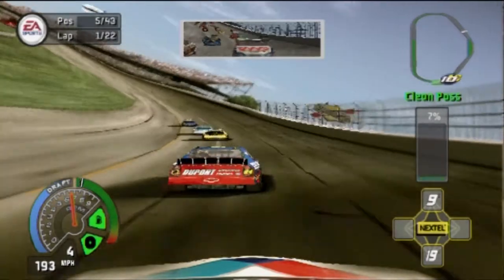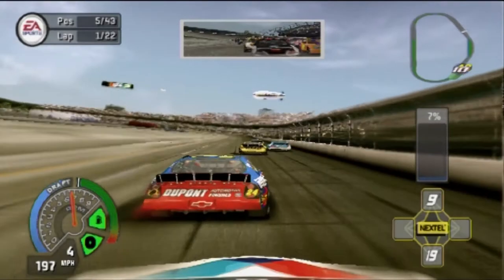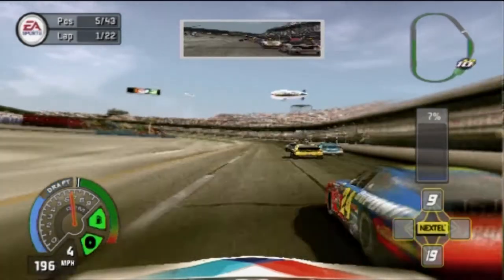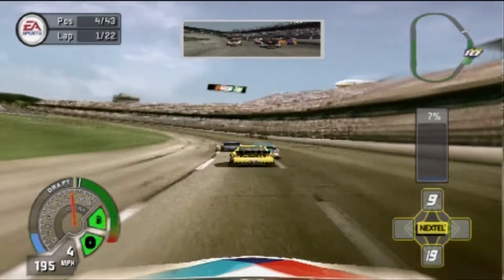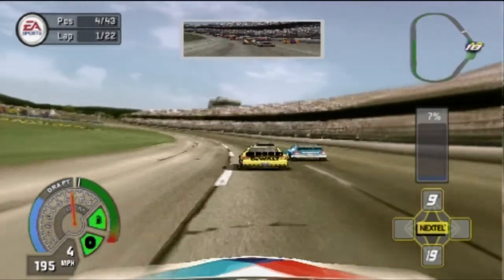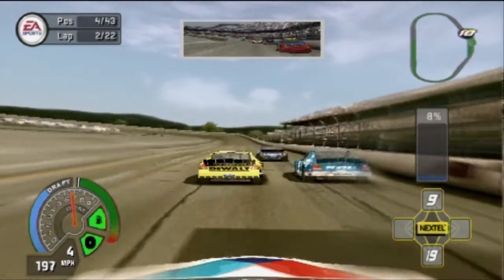It was a bit trickier there because you spend longer getting up to speed. But now I'm in the draft, I'm up to speed, I'm on the inside of Jeff Gordon so I'm fighting back. I'm going to minimize the damage on the opening lap and we are round to fourth place as we complete that one.